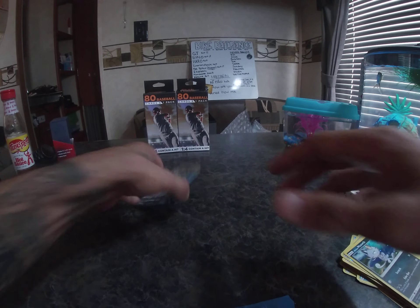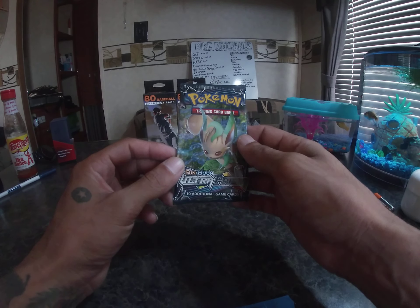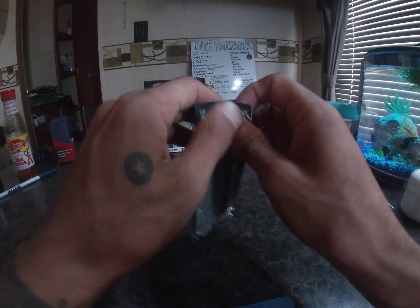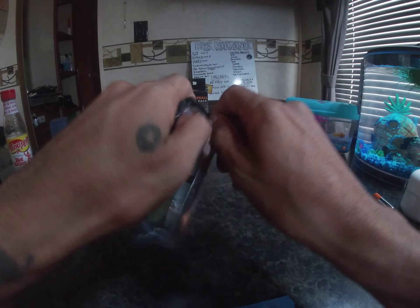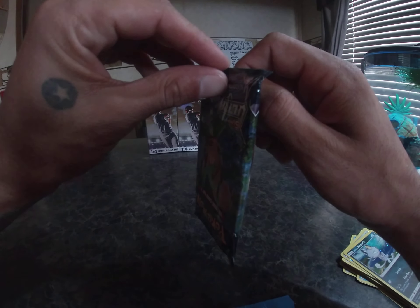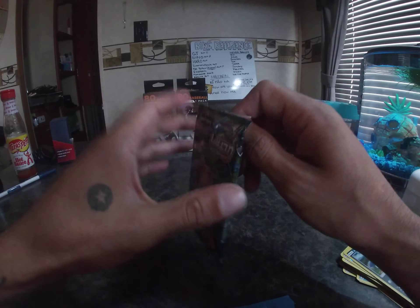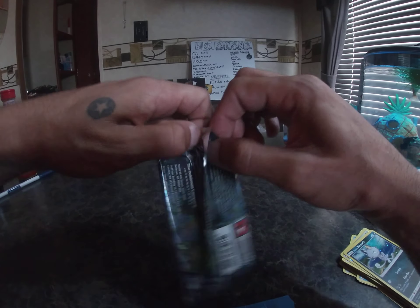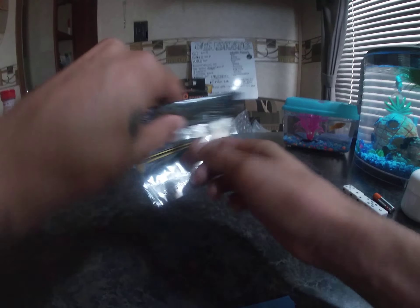I'll sleeve those in a minute. Let's get to this pack - this pack looks real nice. Sun and Moon Ultra Prism. No BS on this channel, you already know, straight to the cards. Some of these things are super hard to open and I don't want to mess up the cards, so I'm being super careful here.